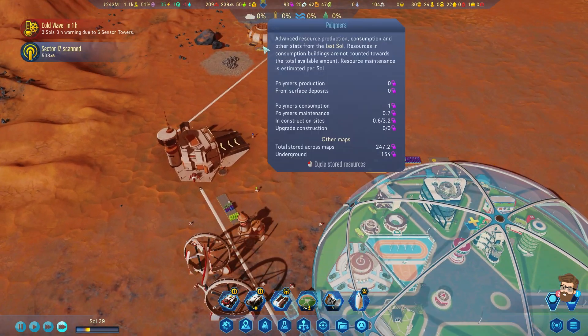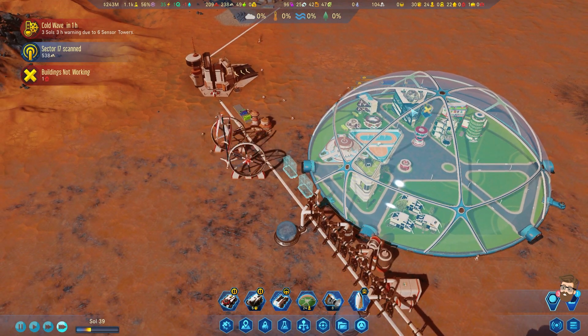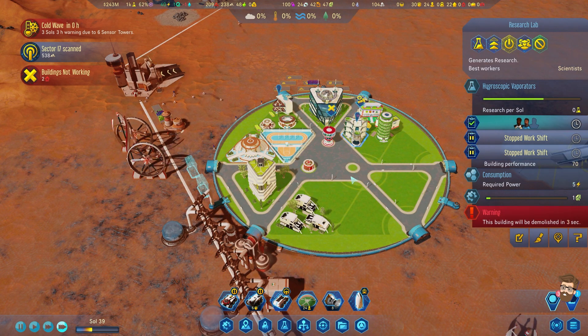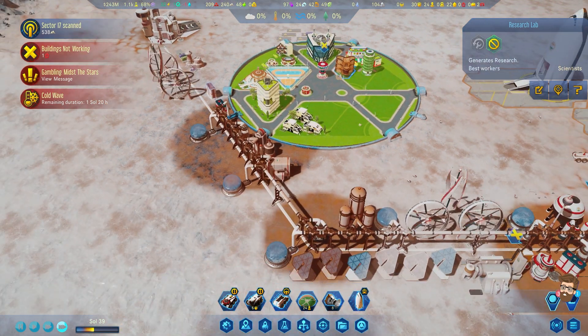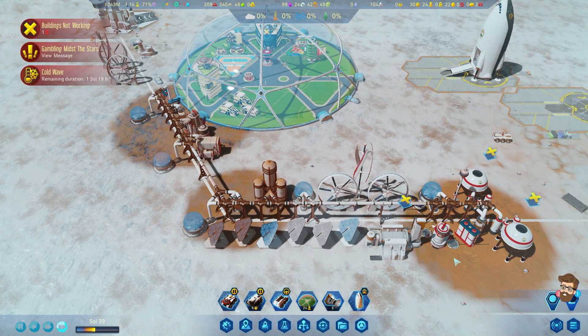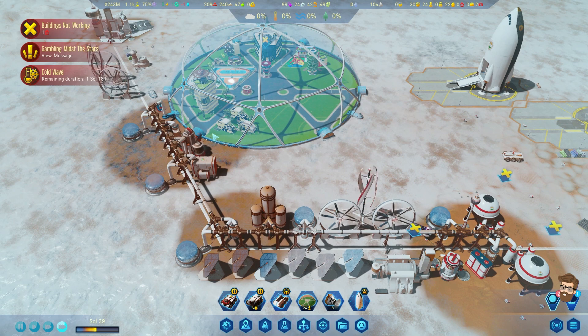We've got the polymers and the concrete for it. This guy's going to get turned back on and get some maintenance. We got this working here - let's go ahead and demo this guy. Now we're producing some science. And there is our cold wave kicking in - we're still running with a surplus. That's a good thing.